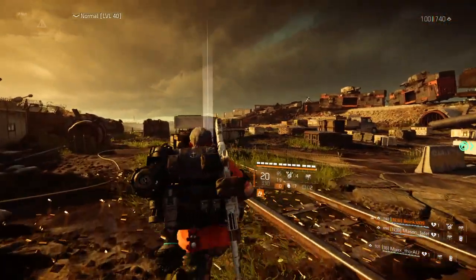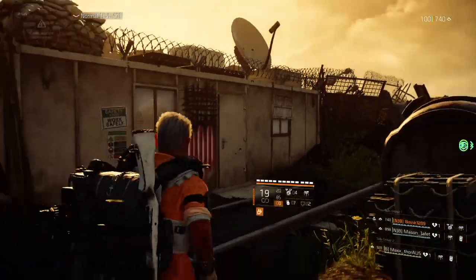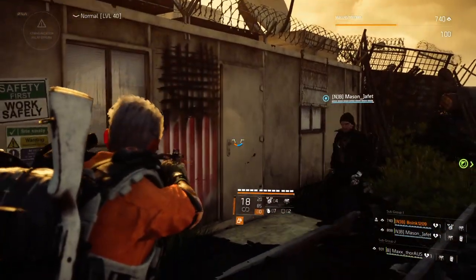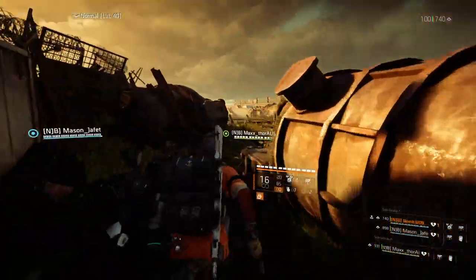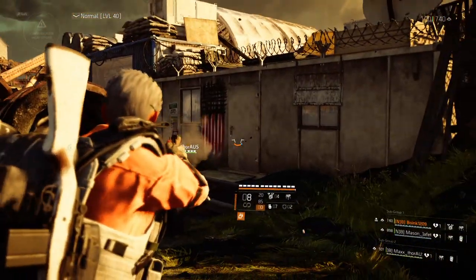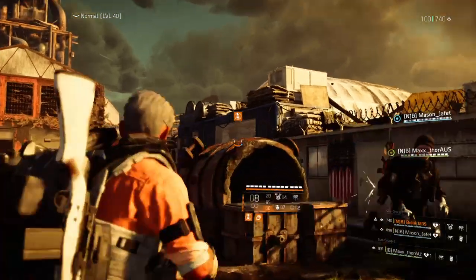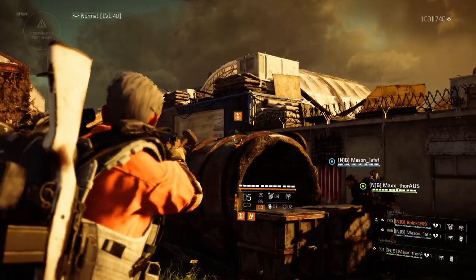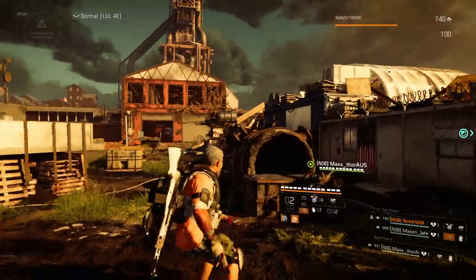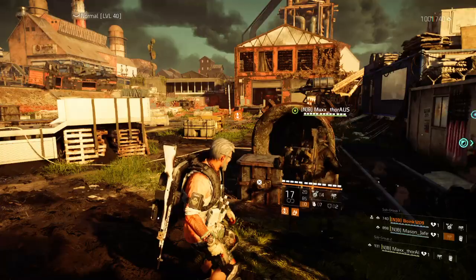On the left side, one key thing to note is there will be two RPG guys — one on the left and one on the right. This is the left side. I usually have one person positioned right here watching the RPG guy. Given that DPS guys have a turret, I advise putting the turret up on top of this turret position here — that's one person's role, just making sure to cover the RPG guy.